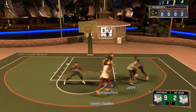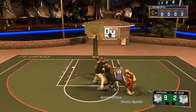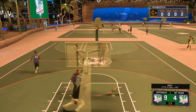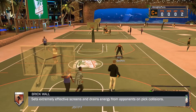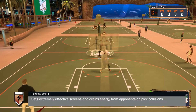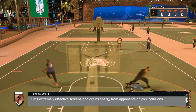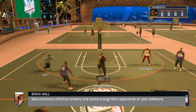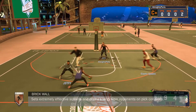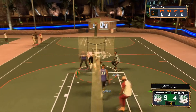Now onto the athletic badges. We got Brick Wall, One Man Fast Break, and Posterizer. Anyone can get Brick Wall, and it helps because at the park a lot of people set screens. It just makes it harder for them to get around the screen. Every park player sets screens, so you might as well get that.